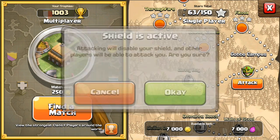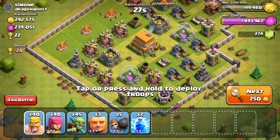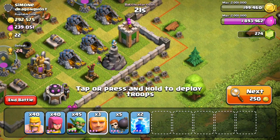Upgrading your troops from level 3 to level 4 is one of the most significant upgrades in my opinion. So big stuff happening - let's go ahead and rush through a couple of bases. It's going to cost us 1.2 million gold and hopefully we find some good ones and we'll be able to speed through it pretty easily.